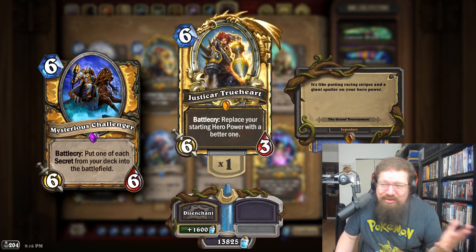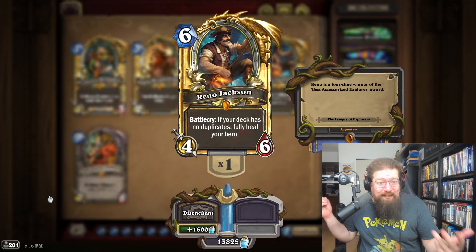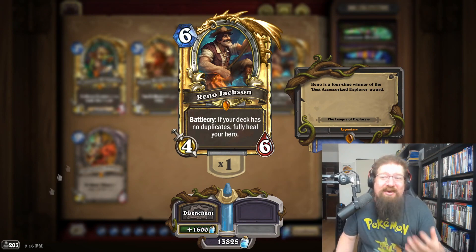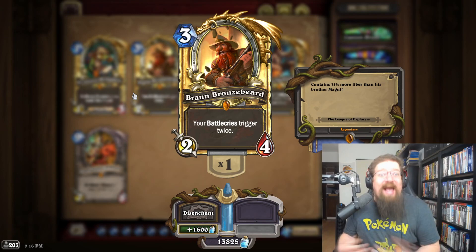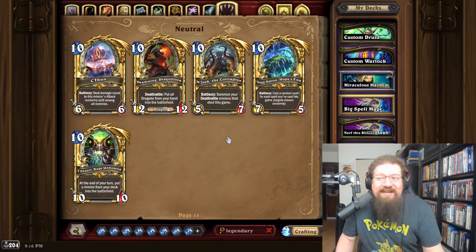Looking through all of TGT there's not a lot of great picks — Aviana maybe, Mysterious Challenger. But I'd go with Justicar Trueheart. For League of Explorers it's gotta be Reno Jackson — one of the most iconic cards, plus he's in standard right now so you'd see a standard introduction to a diamond card. You could mention Brann Bronzebeard as well, but iconic-wise it's gotta be Reno.